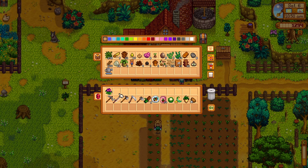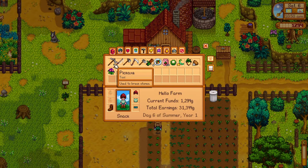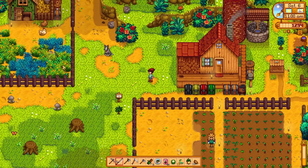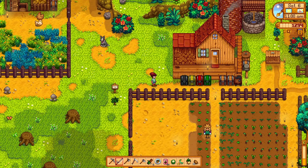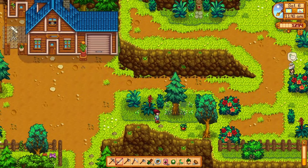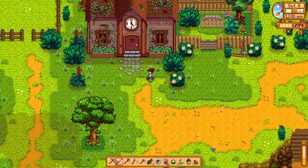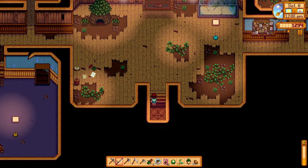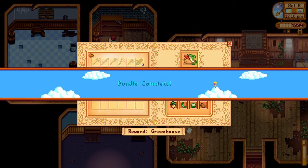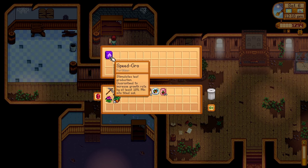I made a disaster — I planted a lot of seeds without any sprinklers at all, that's crazy. Done with farm chores! Let's head straight to the community center to complete the spring crops bundle. We have a parsnip and lastly a potato — and we got some Speed-Gro!